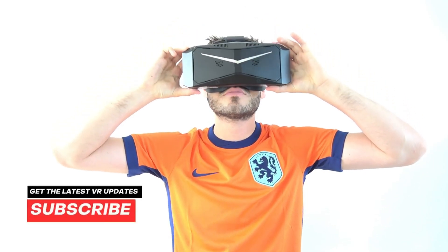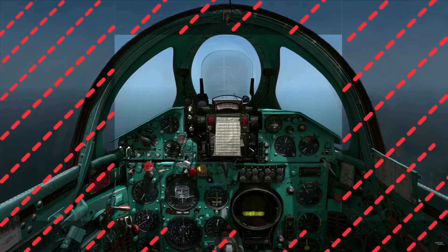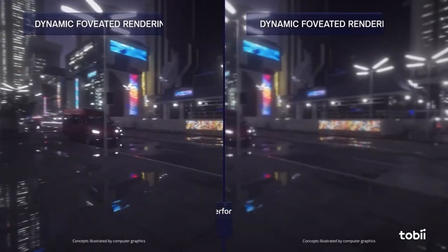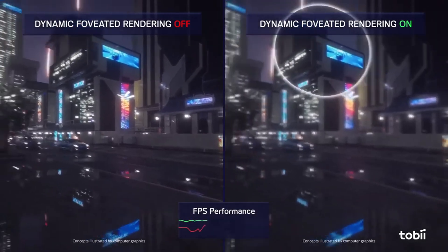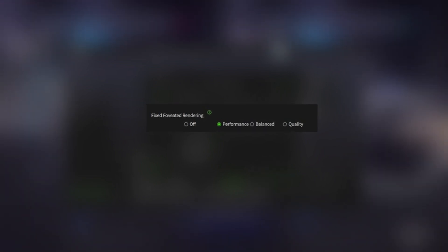The new Pimax Crystal Light comes with a new feature: fixed foveated rendering. What this does is make the image sharp in the center of the headset and blur the edges, giving you a performance boost. This is different from dynamic foveated rendering, which only makes the image sharp wherever you look by tracking your eyes. With fixed foveated rendering, it only makes the image sharp in the middle. Let's see how much of a performance boost we get by enabling it.